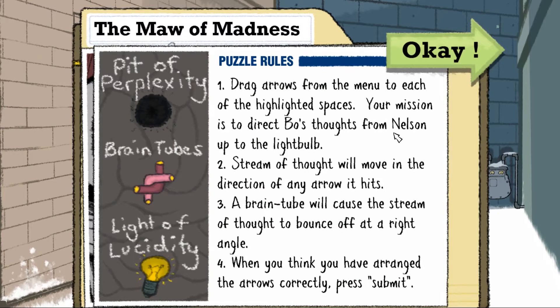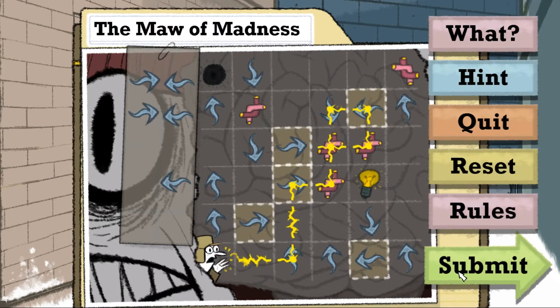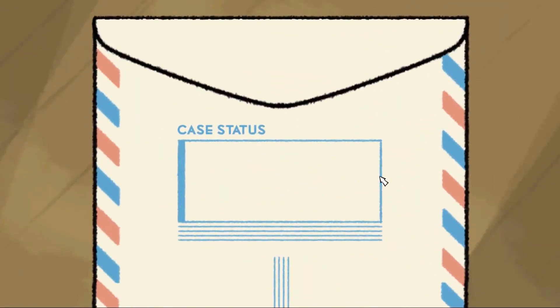Direct Bo's thoughts from Nelson up to the light bulb — we'll move in the direction of any arrow it hits. This has it going just into this square. Any right angle would just bounce it back up and then over, or bounce it up, bounce it over, bounce it down. That loops it back in. Let's put another one of these here so just in case it escapes it loops back in again maybe. Oh it can't hit itself — that would have been good to know. Did it say that? I don't think it said that.